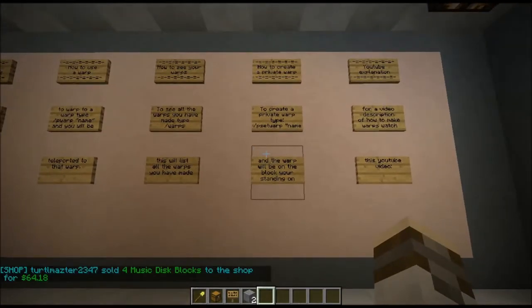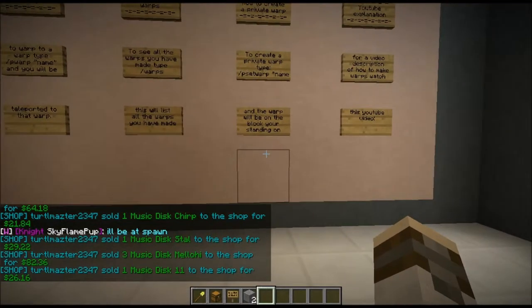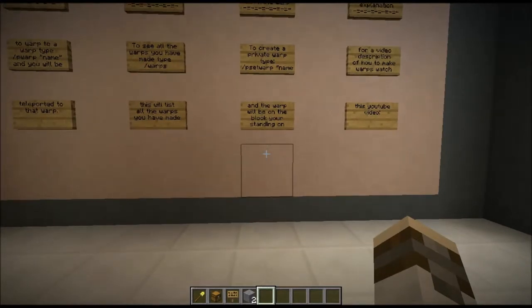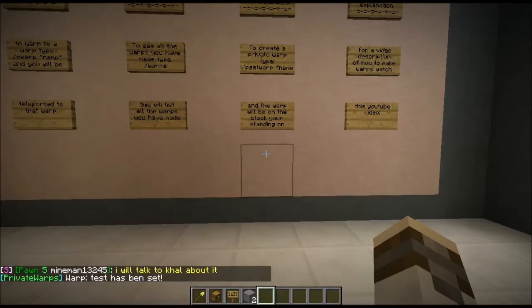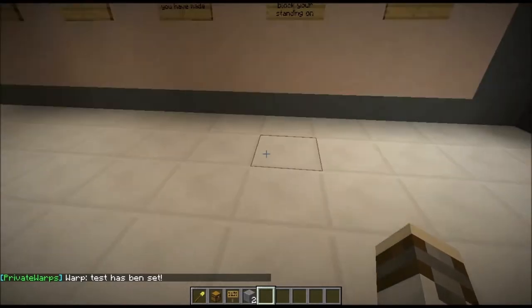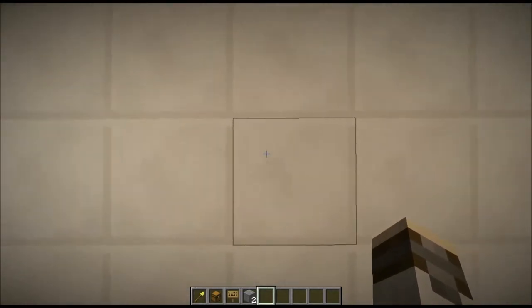First of all we want to show you the warping. To create a warp — and every warp you create is private — it's slash p setwarp and then the name. I'm just going to say 'test'. Now where you stand, the block you stand on, is where the warp goes. This is where the warp is, including the height you are at. So now we have created this warp called 'test'.